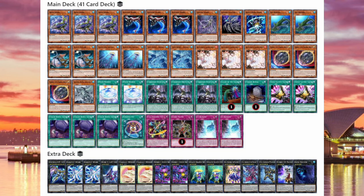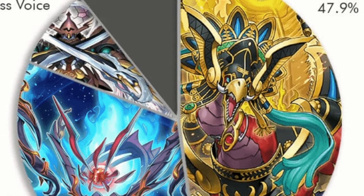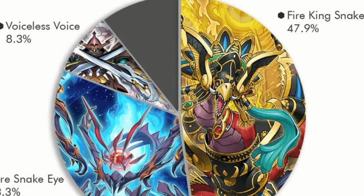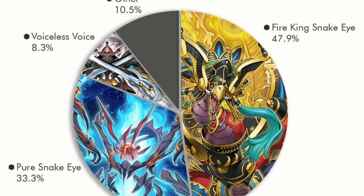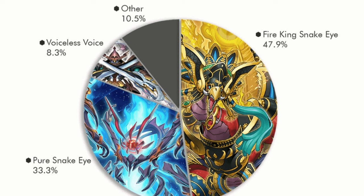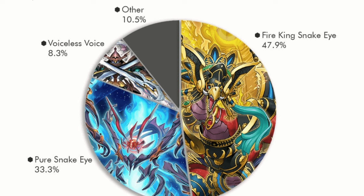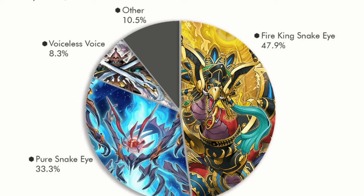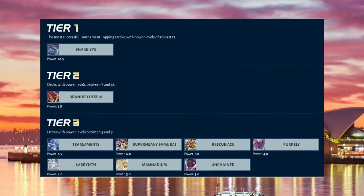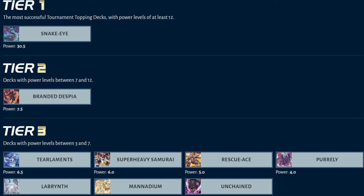There's so much Snake Eyes going on right now. How are you enjoying the current meta? Not just in TCG but in OCG and Master Duel — Konami made sure to release these Snake Eyes cards at full power. It's a tier zero format, so everyone's going to jump to the main deck and play it. It's what I expected at YCS Sydney — just a lot of Snake Eyes.